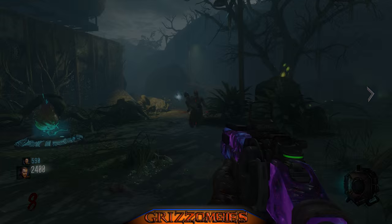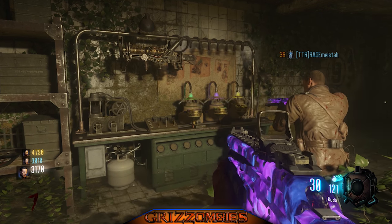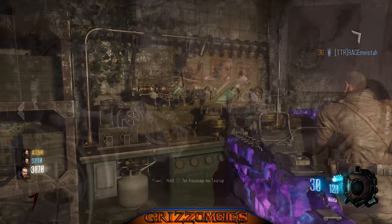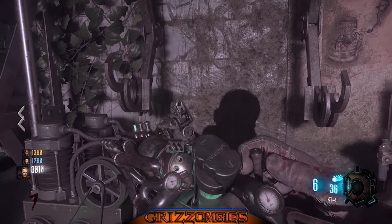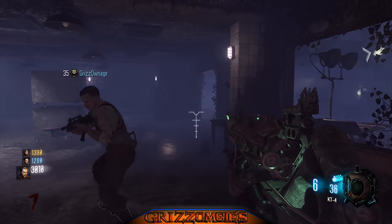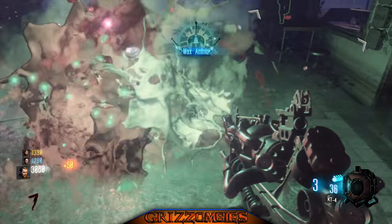The room right outside of Mule Kick is where you're going to build this. You bring it right over and it does a little animation — a little Willy Wonka thing — and it sets back in place. You're going to be able to pick it up and we have the KT4.